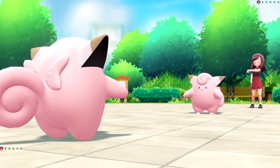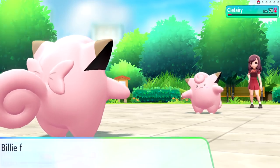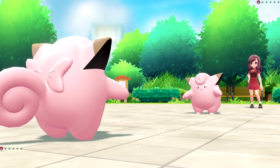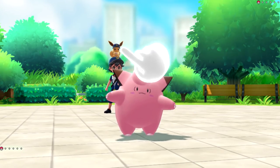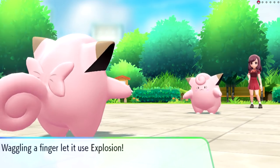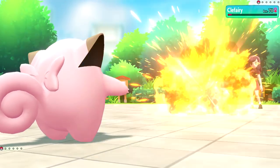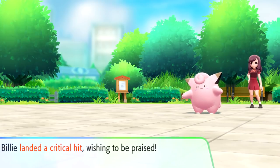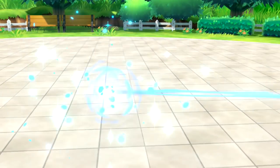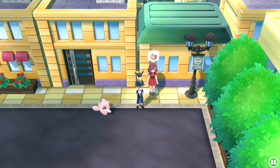We got a crit hit, but we're also going to go to sleep. It shook itself awake - it's like when you're trying to fall asleep but you can't. Let's see if we can finish this off with a Metronome since it's already in the red. And it's going to use Explosion - oh no, this is the worst move to use. What happens when you tie? Crit hit - the opposing Clefairy fainted! But wait, I guess that counts as a loss.